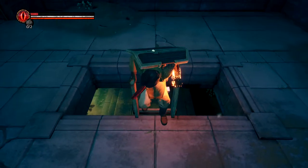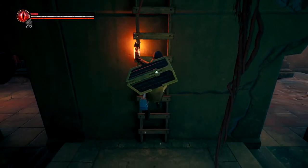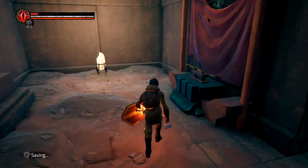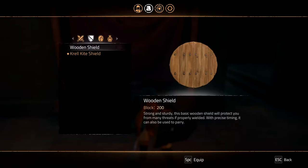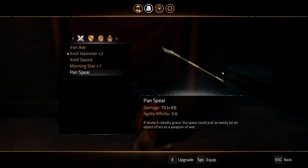Let's go down here and see what's up here — except for certain death, because we have enough HP to take one hit and then die. Maybe not even one. This is the spear, and this is the spear that we also get in Remnant from the Ashes. It's the Panspear.